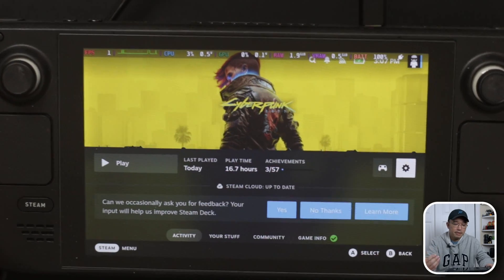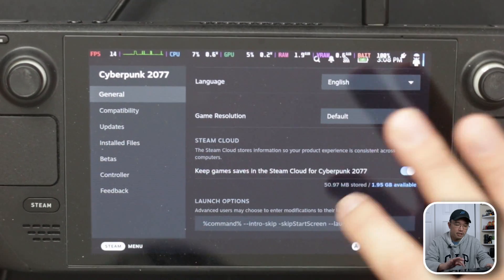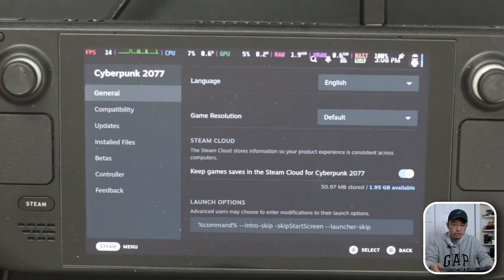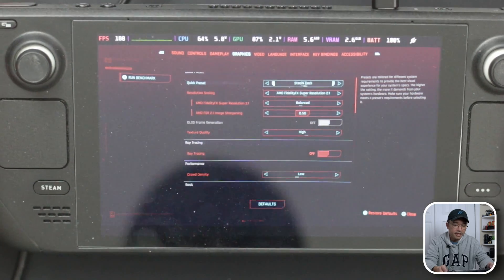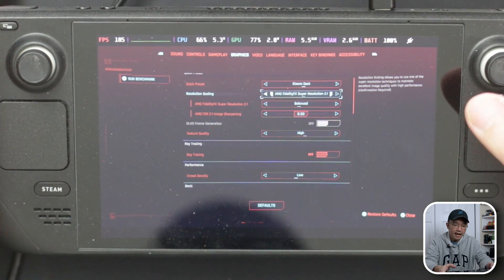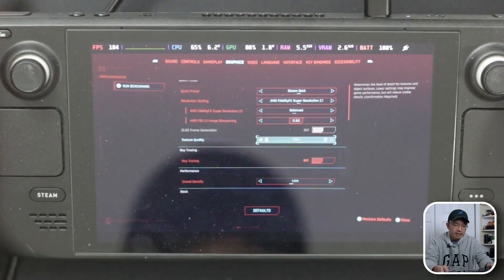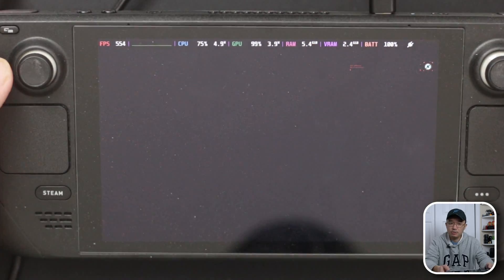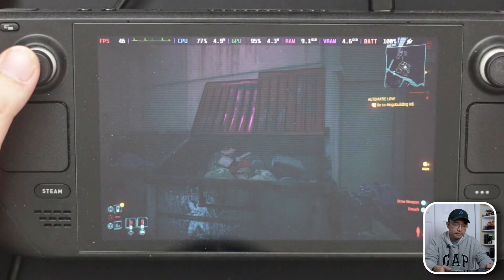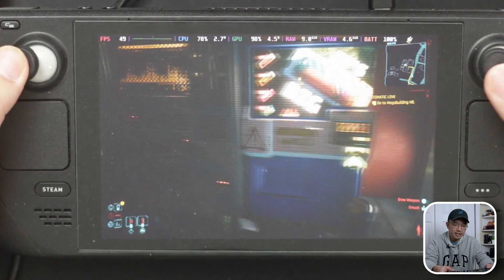Right now we're checking out Cyberpunk 2077 without FSR 3.0 enabled. The game launch options I have are just Command, Intro Skip, Start Screen Skip, and Launcher Skip. In the graphics settings I have the Steam Deck preset with AMD FSR 2.1 on balanced. I'll leave everything like that, hit continue, and here we are — facing a wall, getting about 40 to 50 frames per second, which is really good.